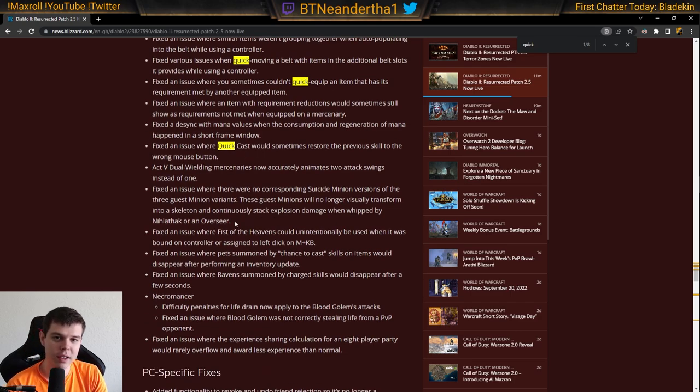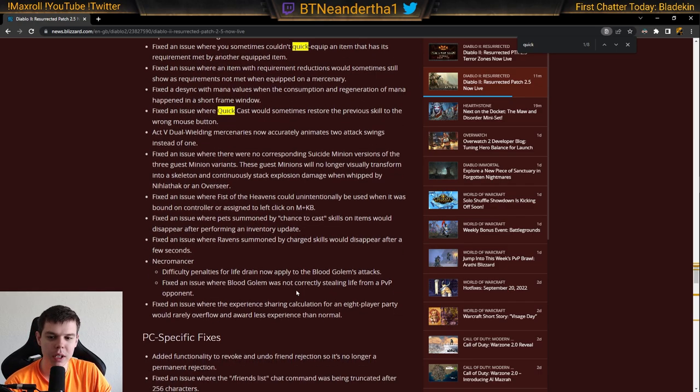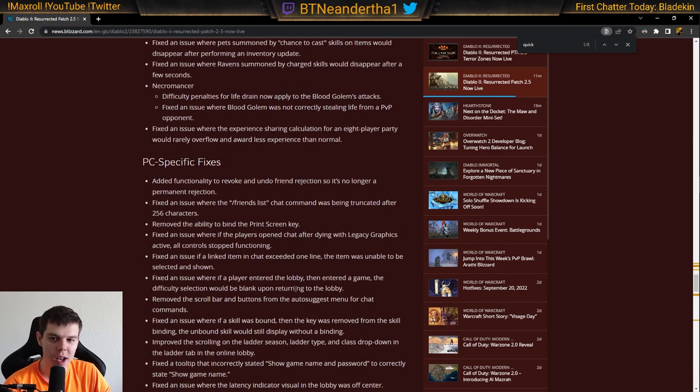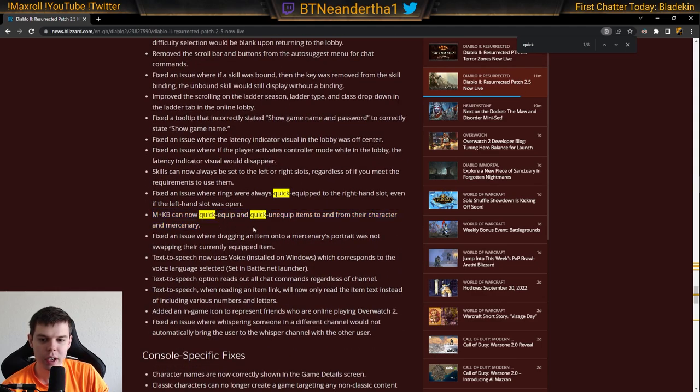Quick Equip for mouse and keyboard lets you use Ctrl+Left Click on a piece of equipped gear to move it directly into the stash — and it probably works in the cube too. You can also use Shift+Click to grab something from the stash and equip it, swapping it out fast. It's a great quality-of-life addition that saves time on stashing in town, and it works for both character and Mercenary gear.